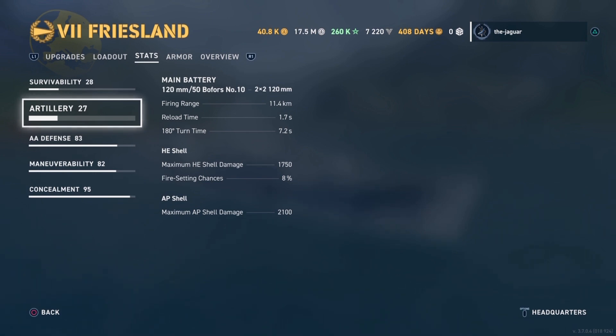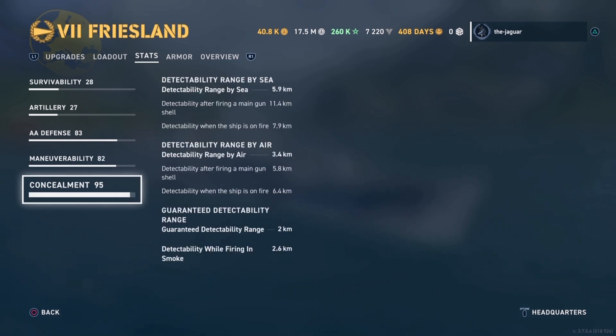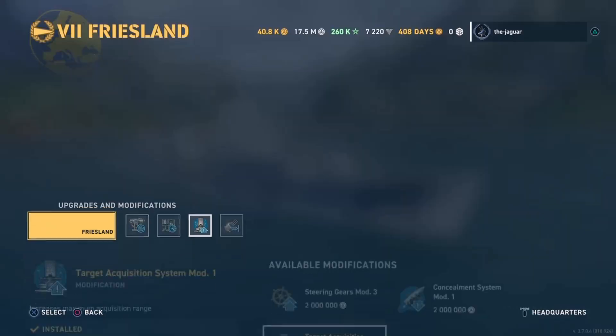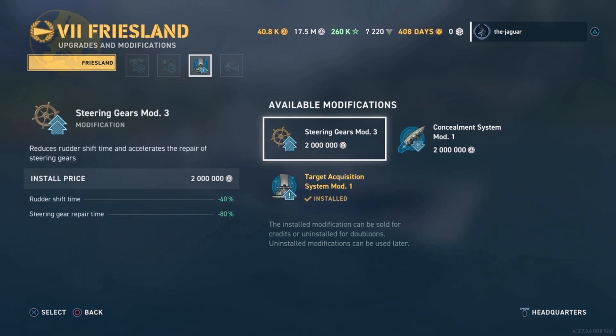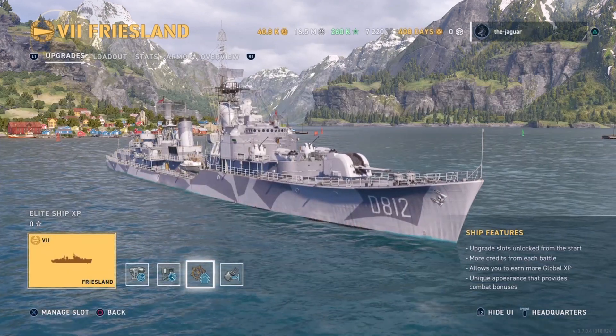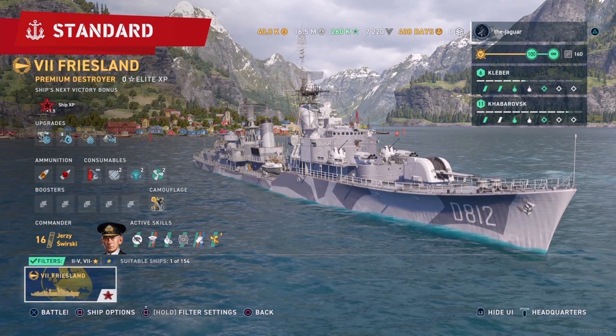After the commander setup, we're now down to a 1.7-second reload time, but everything else pretty much stayed the same. Maneuverability shows a 4.5-second rudder shift time, which increased a little — that is not good, so I may have to change that. Detectability range by sea is 5.9 kilometers. Let's go and swap Target Acquisition for Steering Gears, because in open-water battles you want to be able to move around. After selling the installed modification and switching, the rudder shift is now 2.8 seconds. That is a little bit better.